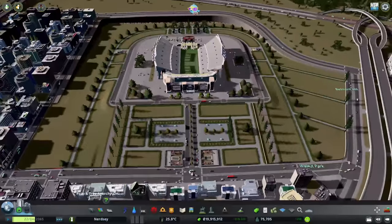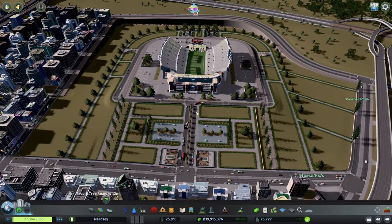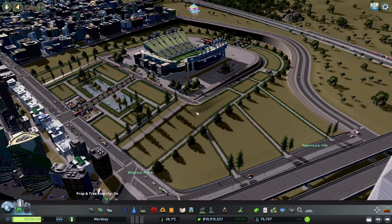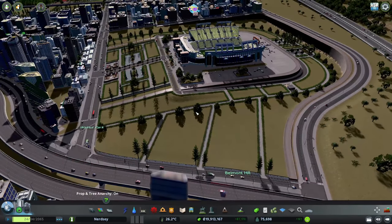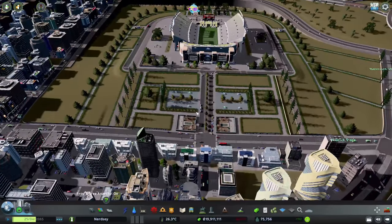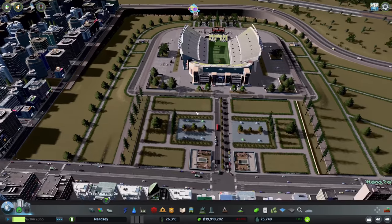I also went in and put a bunch of bushes around all the paths around the stadium here. Also put a bunch of trees around here and just brought it to life a little bit more. It's very similar to the town hall — a lot of empty space that I still need to do stuff with. I'm going to figure out how to detail this the best way.